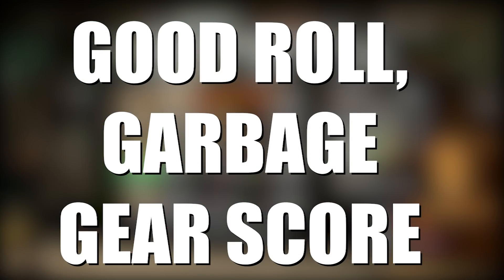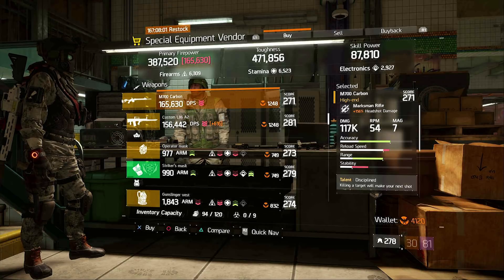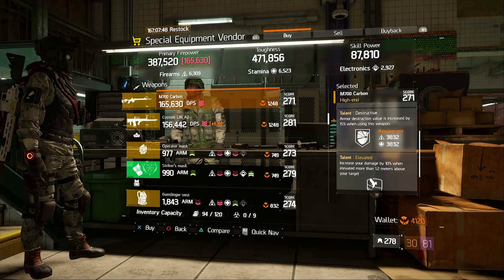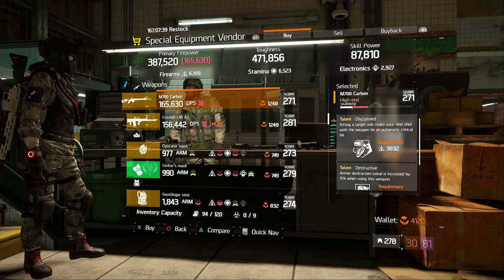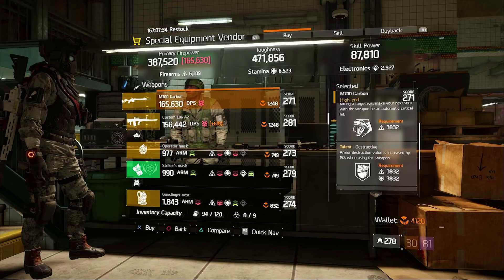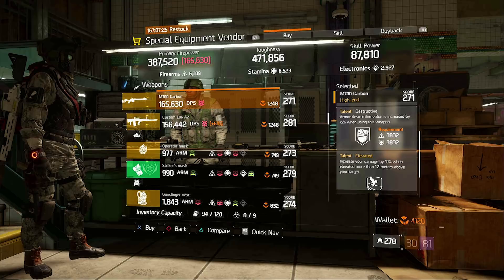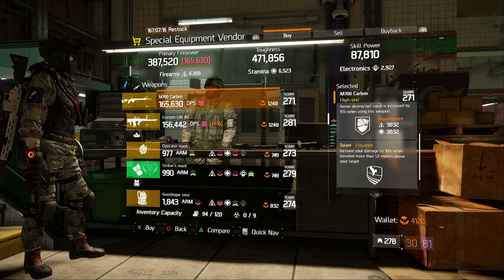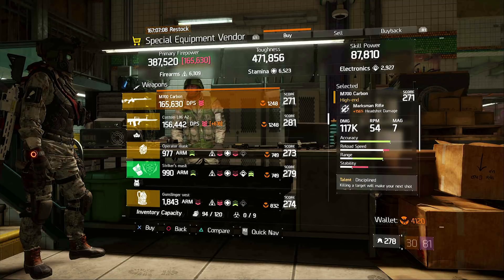Now let's take a look at the good rolled weapons and gear with garbage gear scores. At the special equipment vendor in the base of operations, in the good roll section would be this M700 Carbon. This thing has 156 headshot damage, which is pretty sad, but the talents are pretty good — you've got Disciplined, Destructive, and Elevated. Disciplined means killing a target makes your next shot an automatic crit hit. If you're not running Deadeye, this could be pretty good, especially running a 6P sentry build. Destructive will take down armor, and Elevated increases your damage by 10% when you're over 1.2. This is a pretty good one, but unfortunately at gear score 271 it'll take quite a bit of credits to get it to max performance.